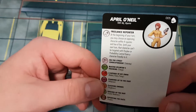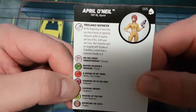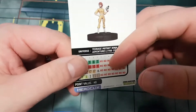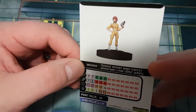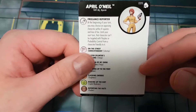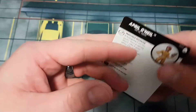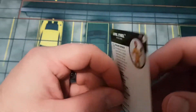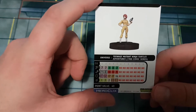April O'Neil has TMNT ally and reporter keywords. Her freelance reporter special attack power: at the beginning of your turn, choose an opposing character within four squares and line of fire — until your next turn that character can't be targeted with perplex or probability control from friendly characters. Not too shabby. Reporters are a fun theme and I'd love to try a full reporter team. At 40 points she squeezes into a lot of teams via the TMNT ally keyword as a really strong support piece.